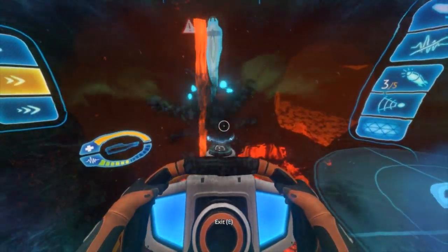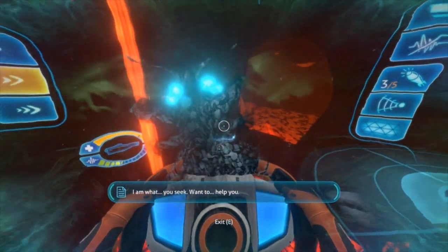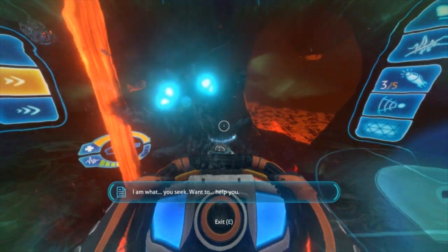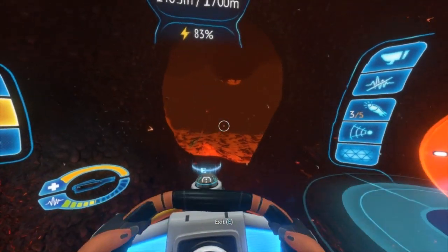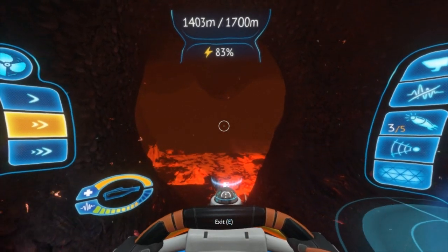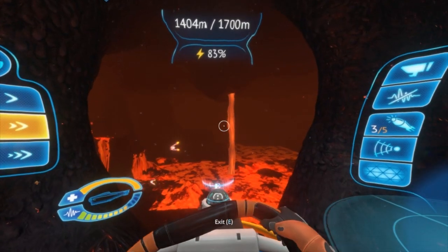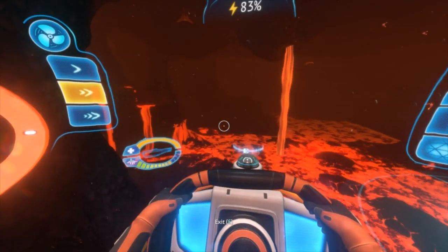"I am what you seek. Want to help you." I guess that means I'm getting closer to the base, as the biome isn't loading properly in front of me.